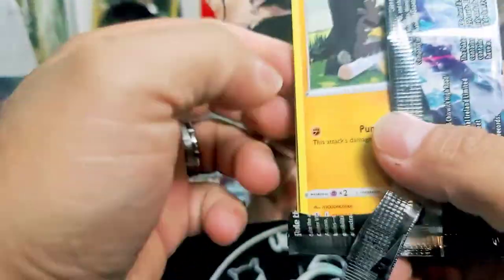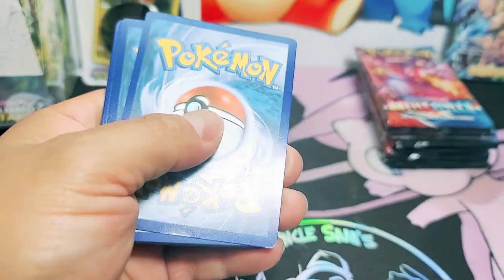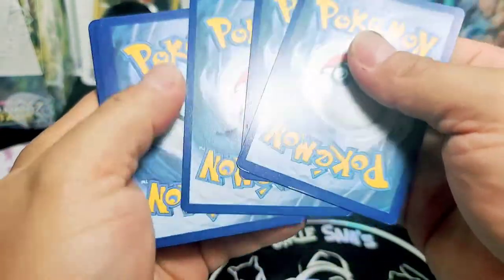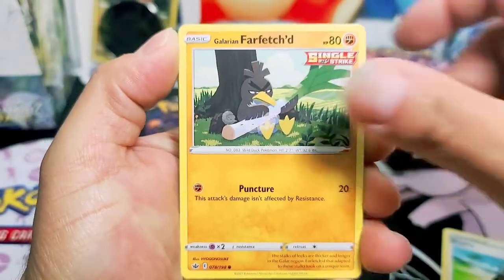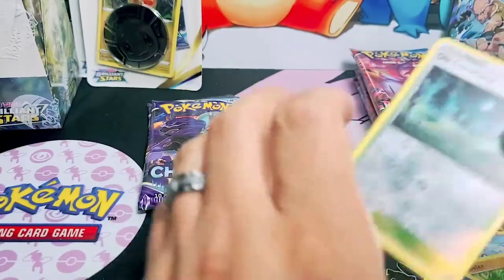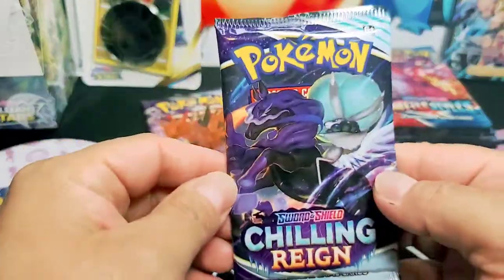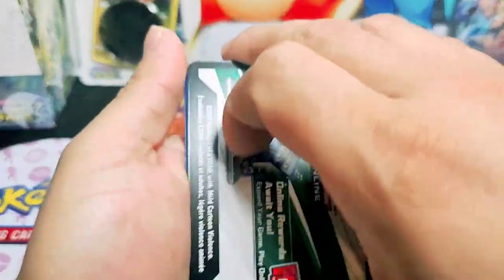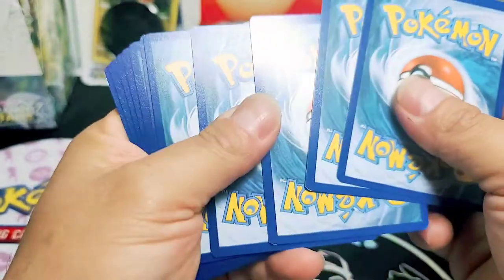We're looking for this alternate art birds - actually we need to pull that Zapdos alternate art. We don't have that one yet. So maybe we could get our hands on one of them today. We have a couple of booster packs left - maybe our last two packs left. Remember each ETV has eight booster packs, and out of those eight booster packs we've already pulled three good hits.